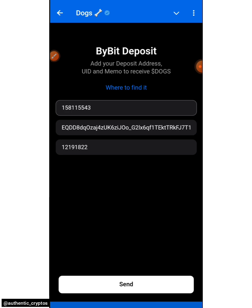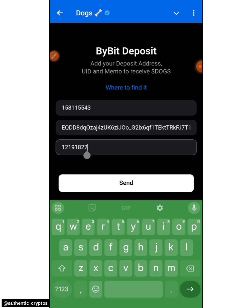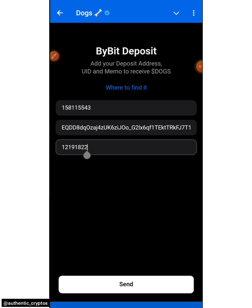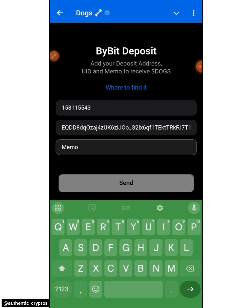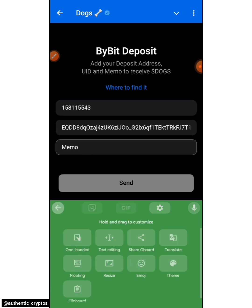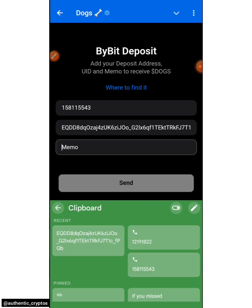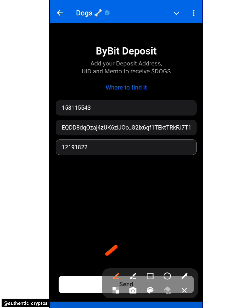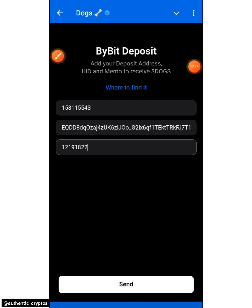I've already inputted all my details. Make sure you copy everything and take note of everything you do and how you do it. Click on the Send button. Let me double-check the memo — yes, this is the memo. I'll go back and paste it properly. After you've completed the whole process and inputted everything, click on the Send button — this is where you are going to receive your token.